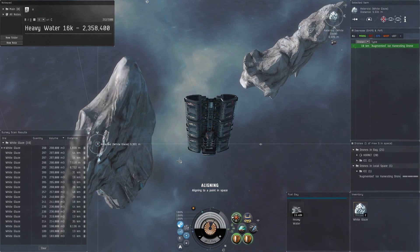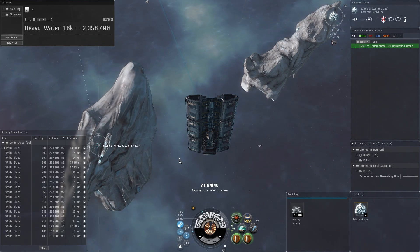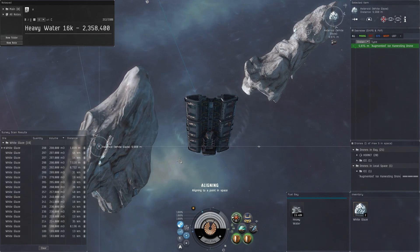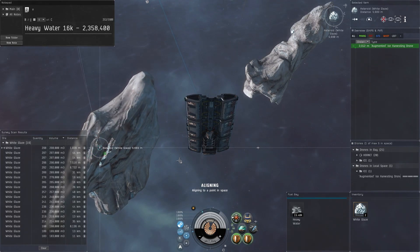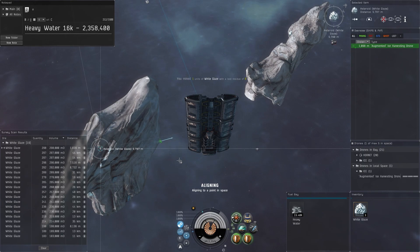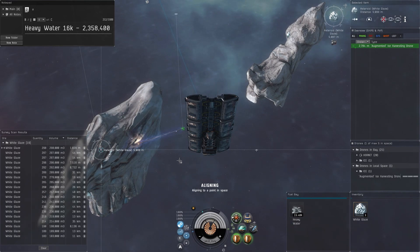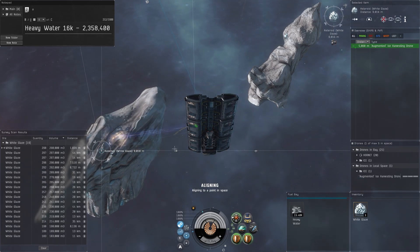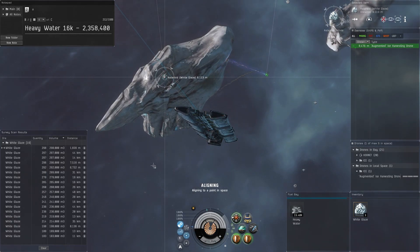Hopefully if you want to get into ice mining or more high sec stuff with the Orca, there's a lot of ISK to be made as long as you're willing to put in the time. It's income you can count on, and it depends on your goals in EVE. This Orca alt in high sec doing moon, asteroid, or ice mining — the income from her basically fuels anything else I want to do in the game. You can control the situation in high sec a lot more than in low sec, null, or wormhole space.